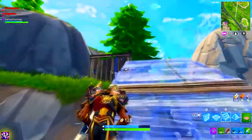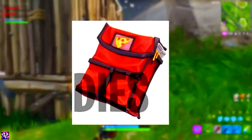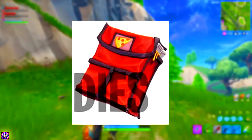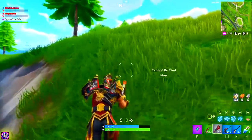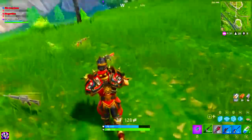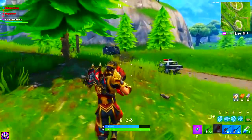Moving on to the next back bling on screen right now — it is a pizza delivery man kind of back bling. It looks like a bag with pizzas inside; you can see the cheese dripping out and also the little logo of a pepperoni pizza on the front of the bag. That will also complement another skin — I think you guys know which one it is, but I'll leave that one to last.